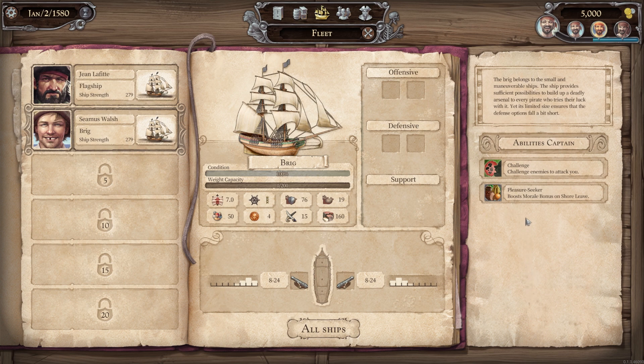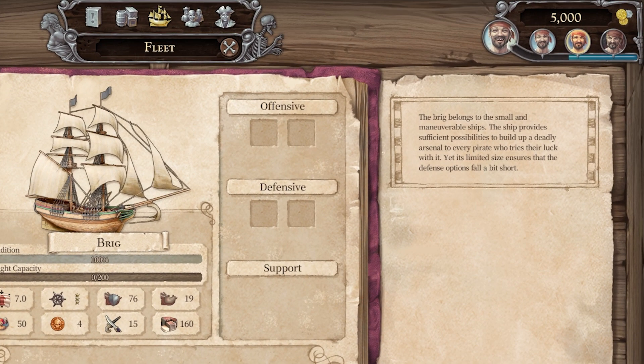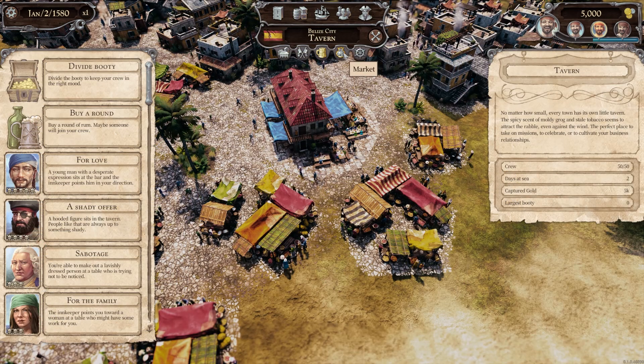First, we take care that our crew is supplied for the long journey. You can see the mood of the pirates in the upper right corner. In the menu item Hold, you can see which cargo you have loaded. You should always carry the goods marked with a pirate's head, as they fulfill the demands of your crew. By placing hooks behind the goods, you allow your people to feast on these as well, which will keep your crew's spirit stable even on longer forays.